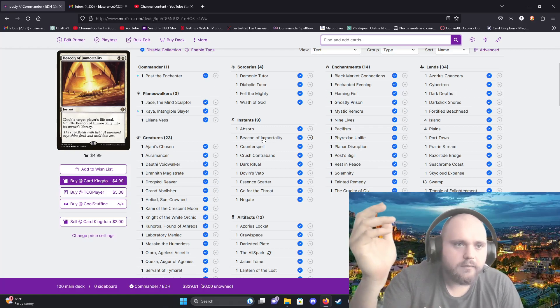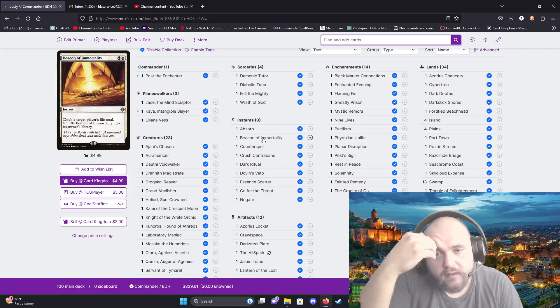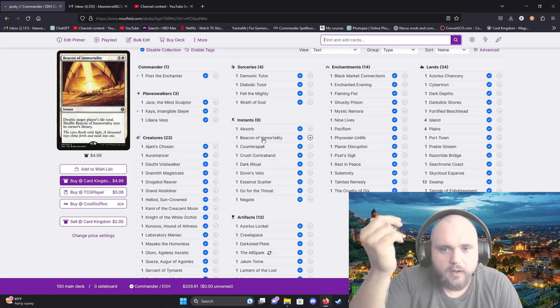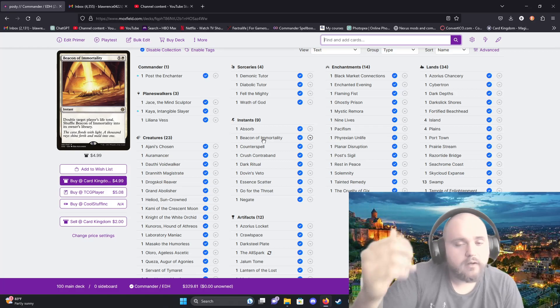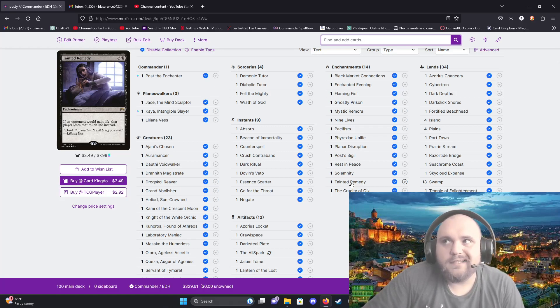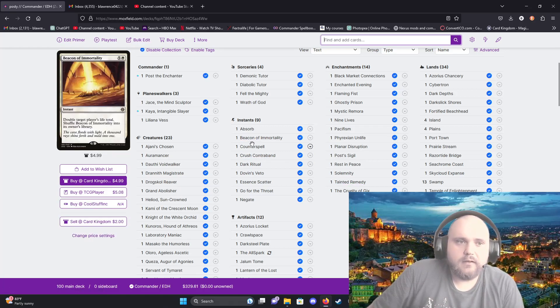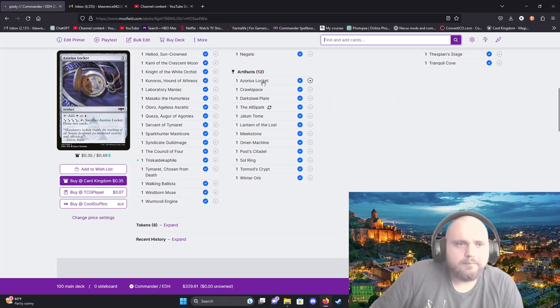Beacon of Immortality — it's five generic and one white as an instant. I would highly suggest casting it after placing Tainted Remedy on the field. Tainted Remedy is an enchantment that says if an opponent would gain life, that player loses that much life instead. So you cast Beacon of Immortality on your opponent — if they have 36 life you double it to 72, but Tainted Remedy flips it into 72 life lost. There is nothing they can do.